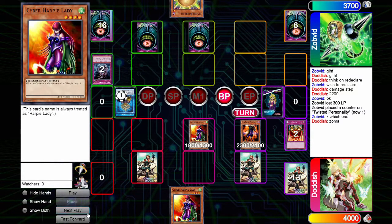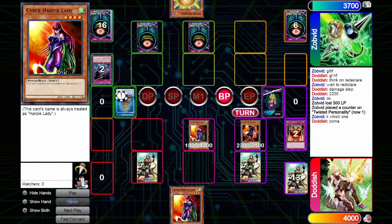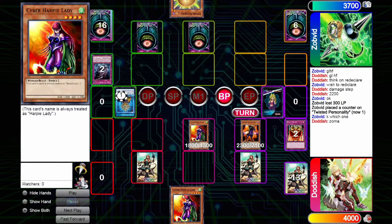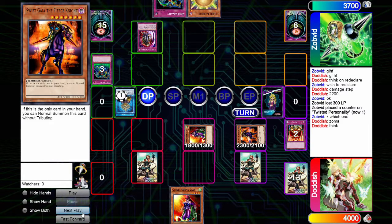I want to explain the Twisted Personality interaction: it gains counters every time any damage is dealt to either player — battle damage, effect damage, cost payments — and maxes out at three counters. It currently has one. If I attack twice this turn it'll hit three counters, so I want to either bait him into ripping a card from my hand without popping it, or if all three counters trigger he destroys a card and I have the Harpy Lady to replace it next turn. He then activates Zero Gravity, switching both my monsters to defense, Nightmare Wheels my Swift Gaia, and draws for turn.